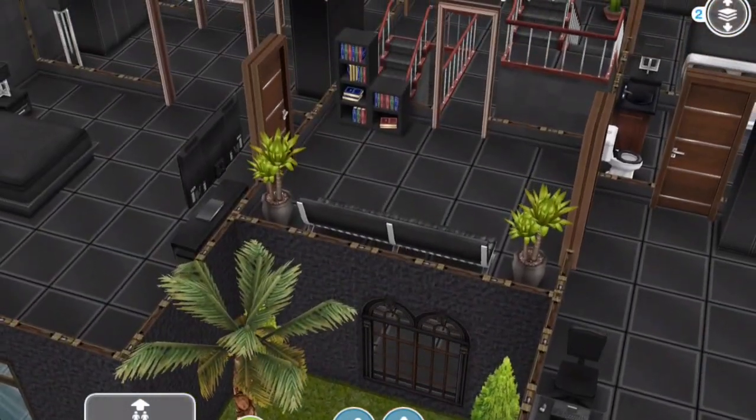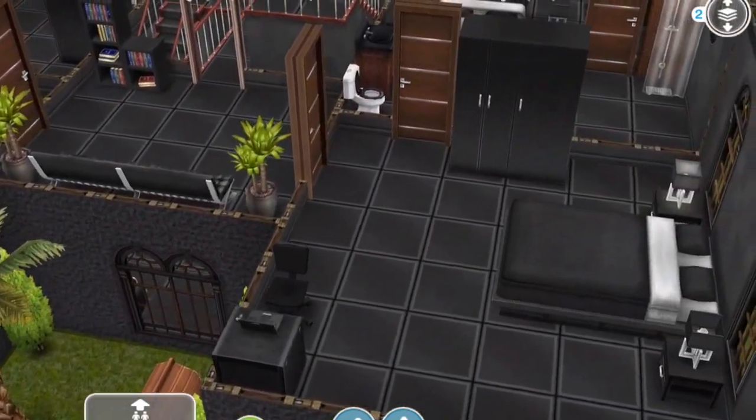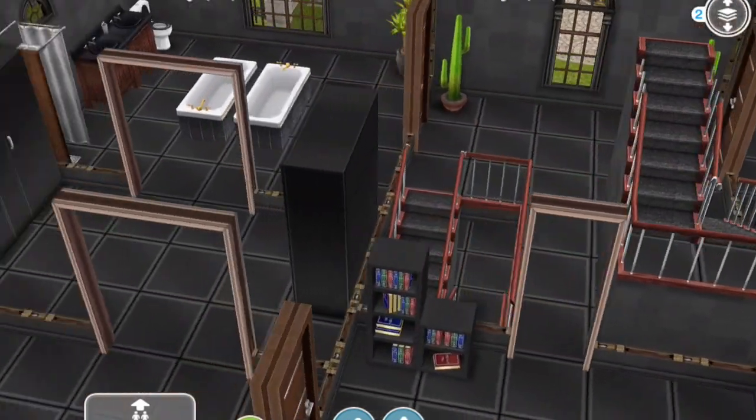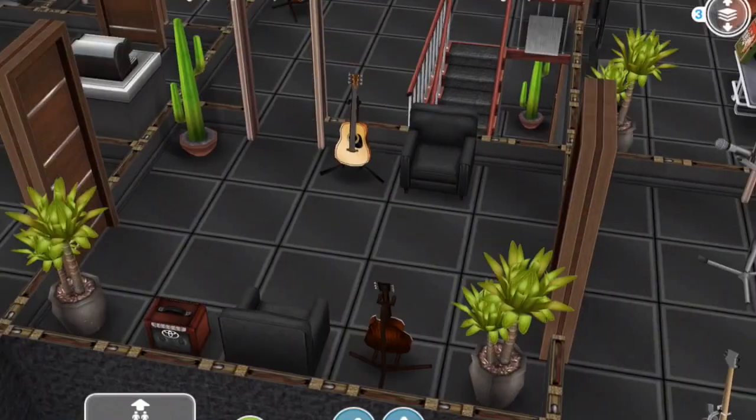So let's go to the second floor and see a whole lot more black. There's nothing particularly exciting — all the beds are black. Everything in the bathroom is as black as I can get it. The showers aren't in black. Black bedrooms. This floor is not so interesting.